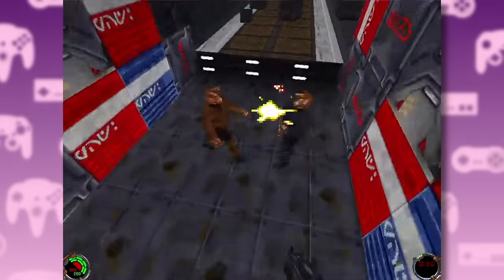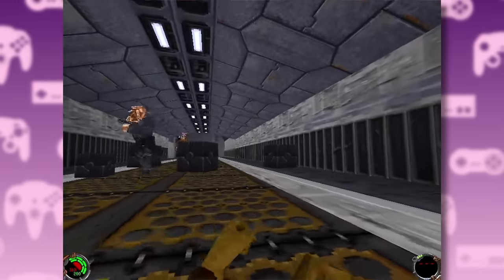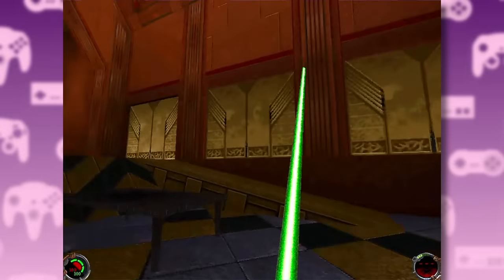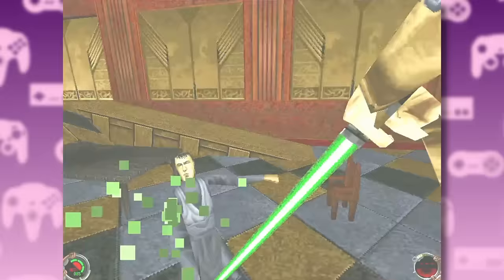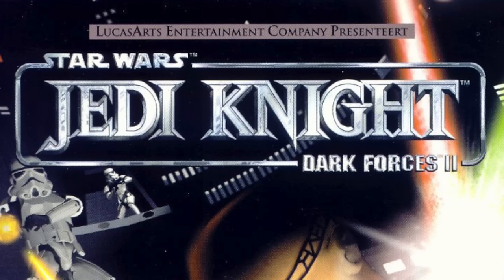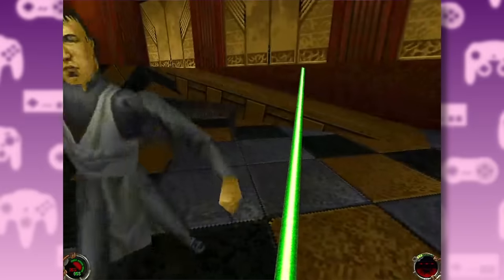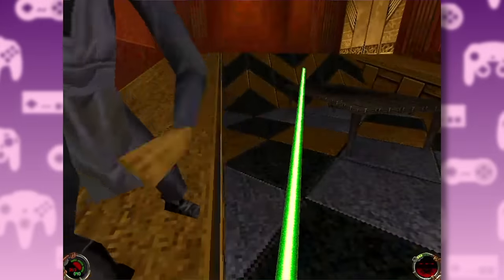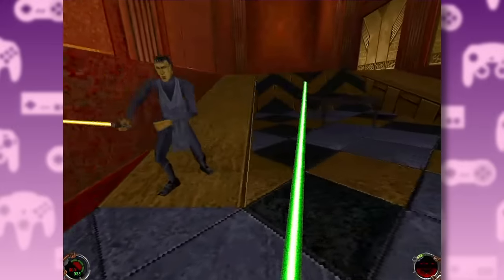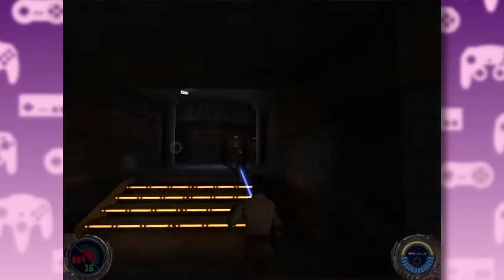Two years later came a sequel, Dark Forces 2, and the developers remembered, 'oh yeah, this is a Star Wars game — make Kyle a Jedi.' So now you could look up and down and swing a lightsaber around. They even titled this game Dark Forces 2 Jedi Knight, with the Jedi Knight part in huge letters, just in case you didn't realize you could play as a Jedi. However, Dark Forces 2 was still mainly an FPS with Jedi mechanics bolted on. That would change five years later with the third game in the series, Jedi Outcast.